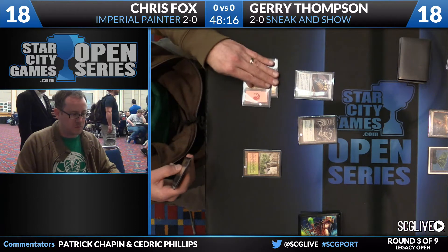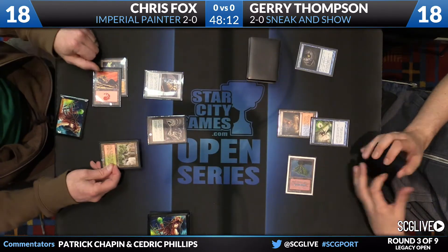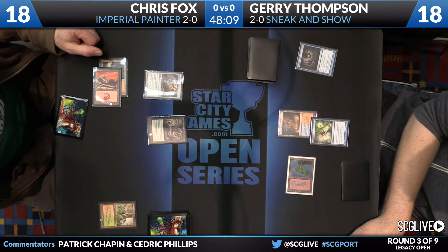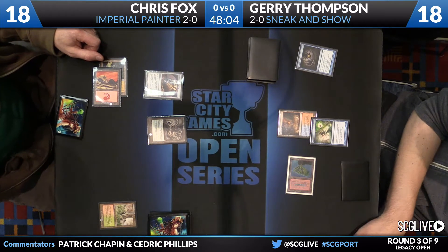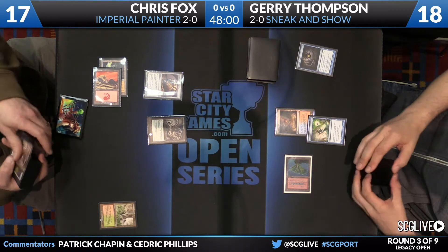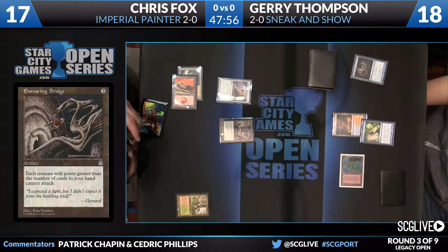Ensnaring Bridge is going to be played. Jerry is going to cast a Spell Pierce here, so we're certainly going to fight over this — trust me — as it is imperative that that does not actually resolve. Taking a look at Chris's deck, let's see how many Ensnaring Bridges are hiding in there. There are only two. He's able to find one here. I imagine that Chris had an idea of what Thompson was playing this weekend, able to keep this hand knowing that Bridge is very good in this matchup.